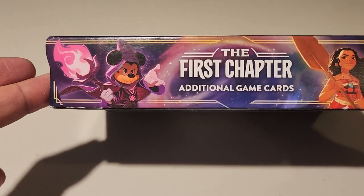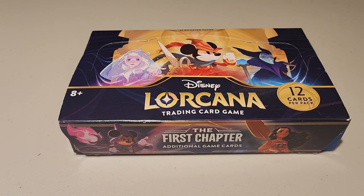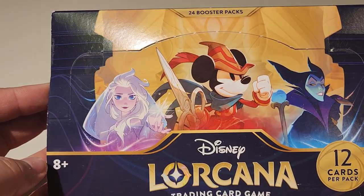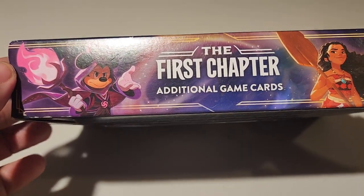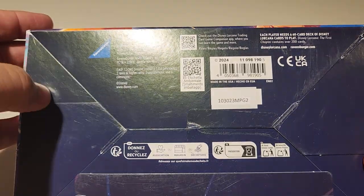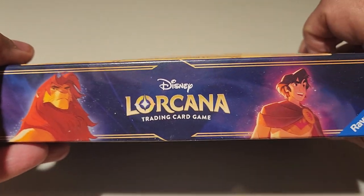This is the First Chapter edition box. My dad was able to get one pretty cheap. The key card you want to get is an Elsa — those are going pretty good at like $750 raw and like $2,000 in the PSA 10. So hopefully we get that. As you can see, 12 cards per pack. This is the Disney Lorcana trading card game, First Chapter. I'll keep the UPC just in case there's anything messed up. And let's do it.